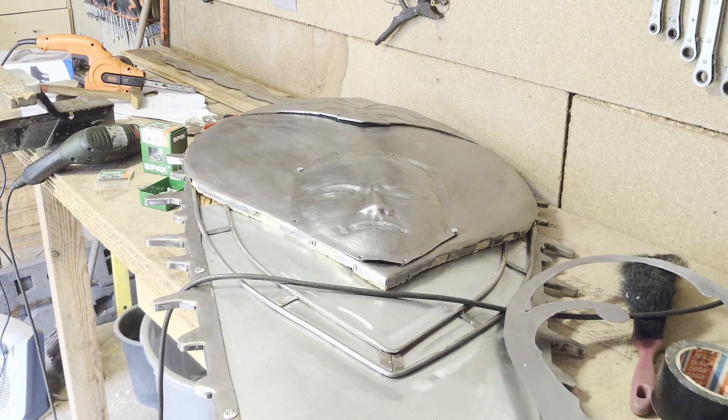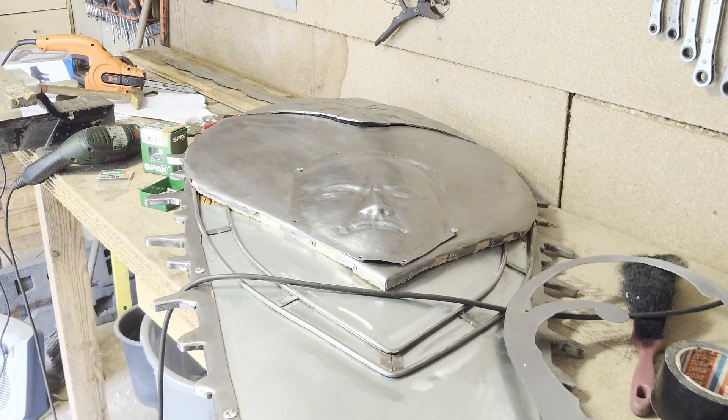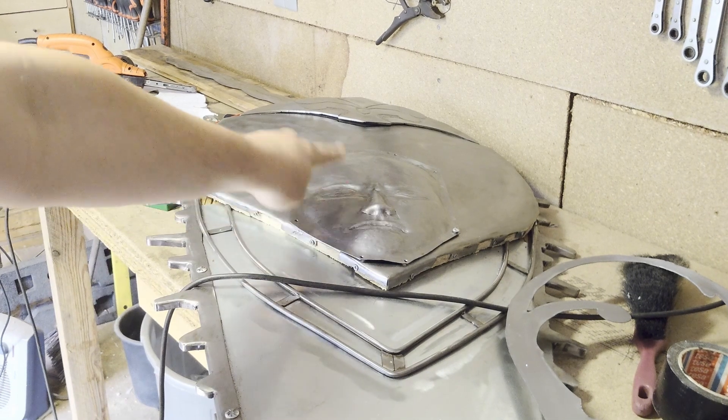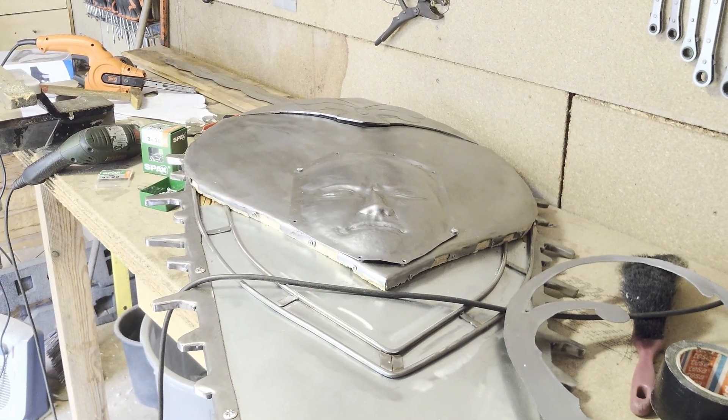Right now I'm drilling holes through the sheet metal in the shield so that I can attach the face to the wood via some screws — just in case the face, for example the nose, catches on anything, so it doesn't get torn off and take all the sheet metal stuck to it.